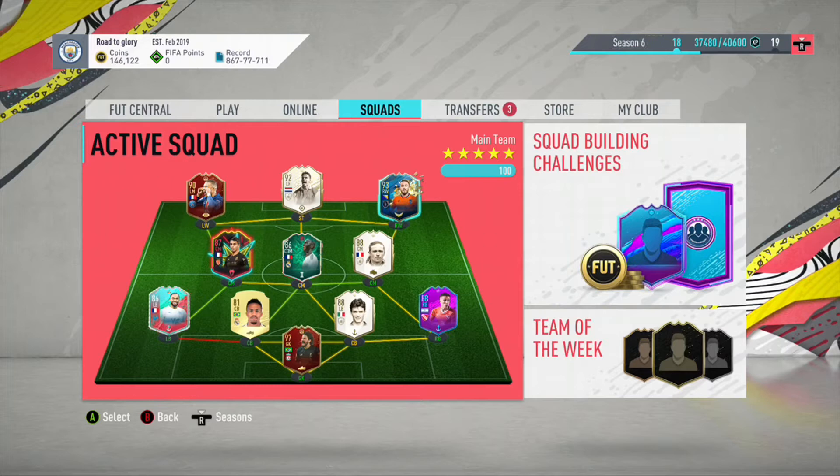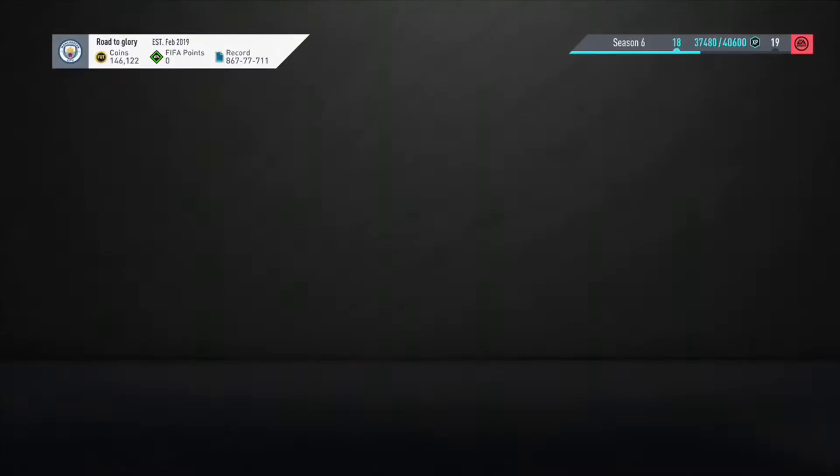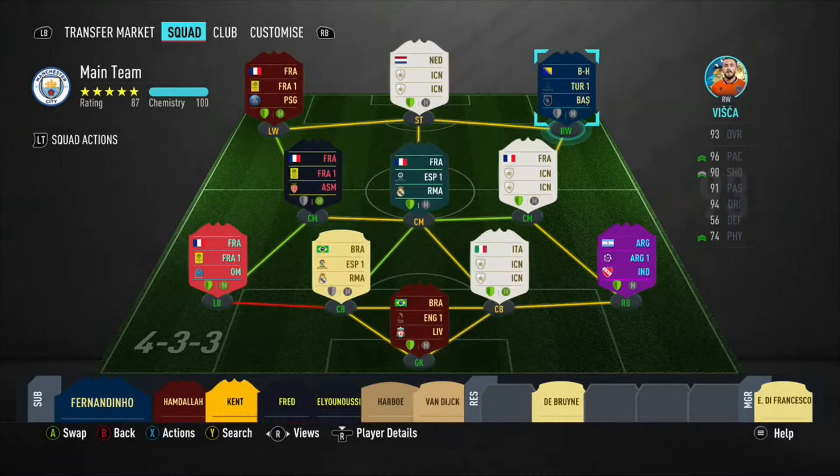Welcome back to another video. Today I'm going to be doing a player review on Vista. He's a new Team of the Season from the Turkish league and I just couldn't wait to try him out. I bought him for around 130k at the start, so he's probably dropped since then.